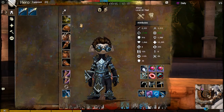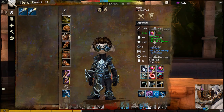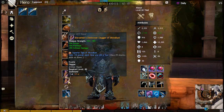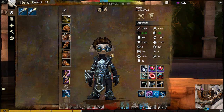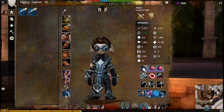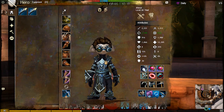For gearing, I use all Berserker gear with Ruby Orbs to maximize my damage. For Sigils, I use Accuracy and Bloodlust — these offer me Crit Chance and Power. Another option would be to swap Bloodlust for Strength if you find you can't keep up 25 stacks. I sit at 61% Crit, 5% more from my Sigil, another possible 12% from Traits, and 20% from Fury. Fully buffed up, I easily have 100% Crit Chance.